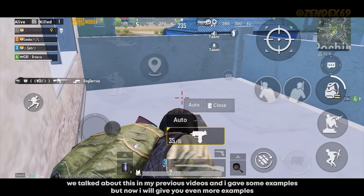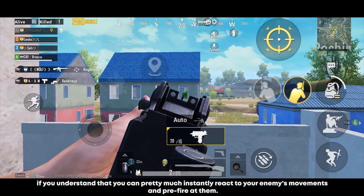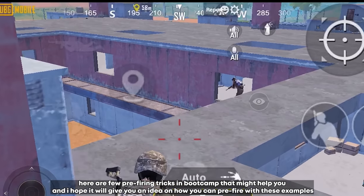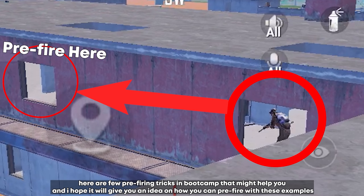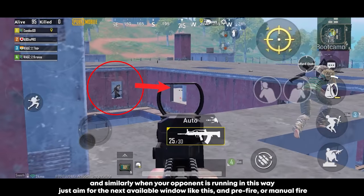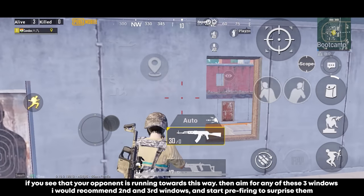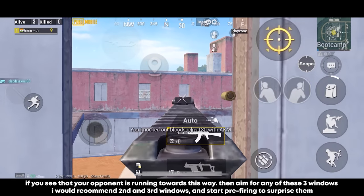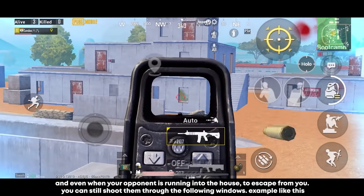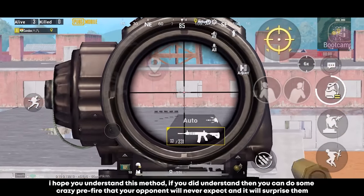Pre-aiming or pre-firing was covered in previous videos, but here are more examples in Bootcamp. If you see your opponent running one way, pre-fire at the next window. When your opponent is running in another direction, aim for the next available window and pre-fire or manually fire. If they're running towards three windows, aim for the 2nd or 3rd window and pre-fire to surprise them. Even when your opponent runs into a house to escape, you can still shoot them through the windows. If you understand this method, you can do pre-fires your opponent will never expect.